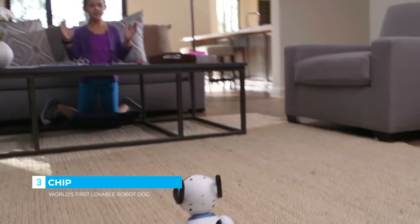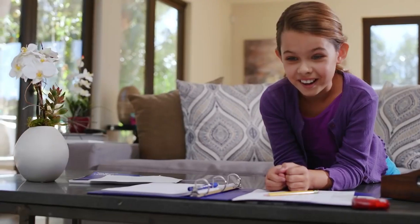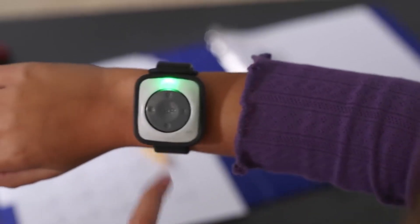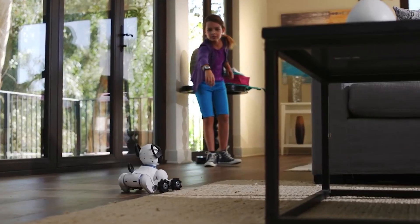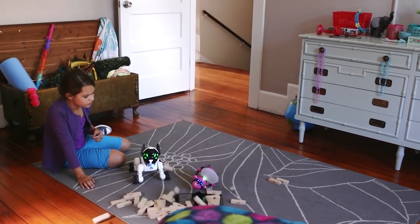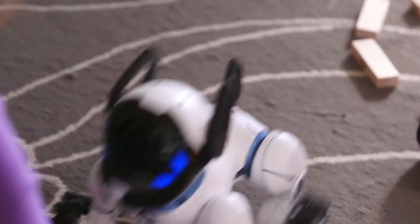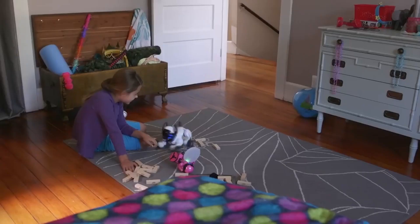Chip is obedient and can follow commands, but he also learns new things so you can teach him tricks. The smarter Chip becomes, the more badges he earns. When you like what you see, just press the like button on the band — which can encourage him to behave or be a little mischievous. Your choices change Chip's behavior and shape his personality, so that no two Chips are ever alike.